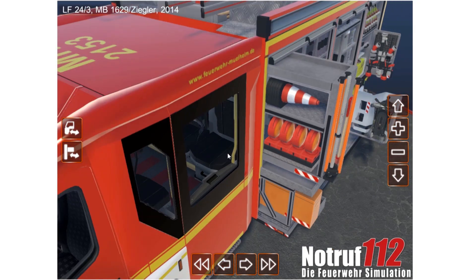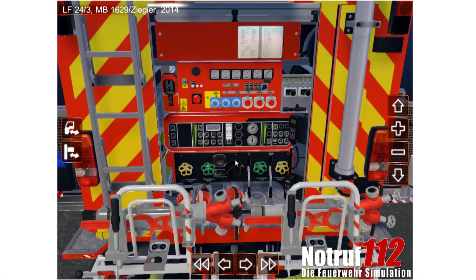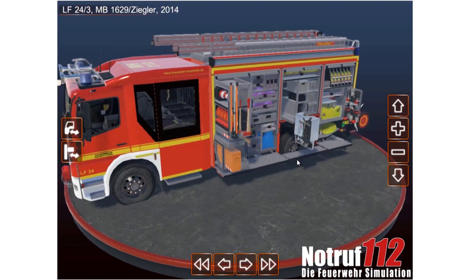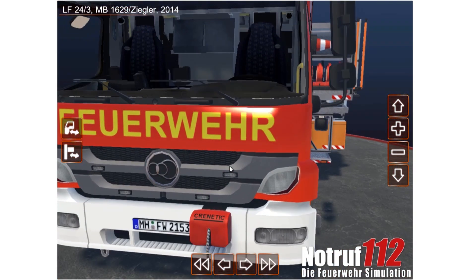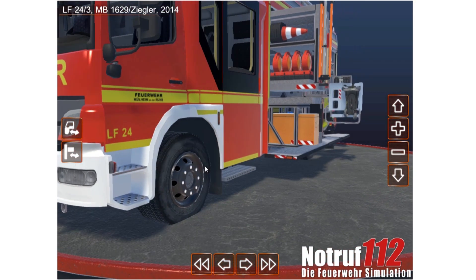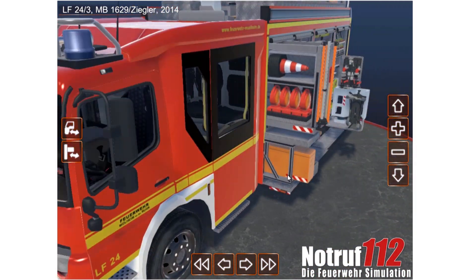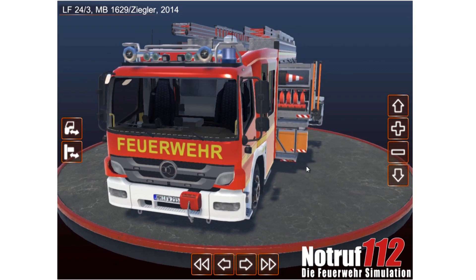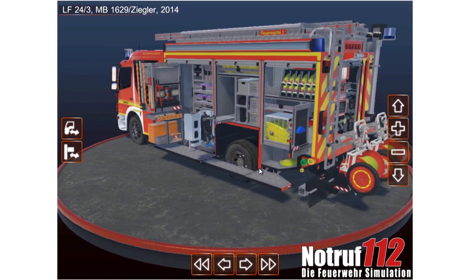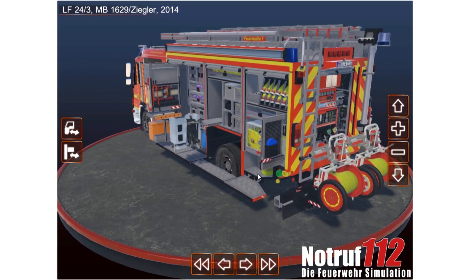I'm very excited to be able to show you guys this, and very excited for this game to come out. I'll give you one more once-over so you can see the model in great detail — up here we have a winch. I'm really, really excited and can't wait to see more of this. If you want to pre-order the game, go to Aerosoft's website — I have the link in the description below. Until next time, as soon as I have more news, you will be the first to know. Thank you so much for watching, have a great day and God bless.